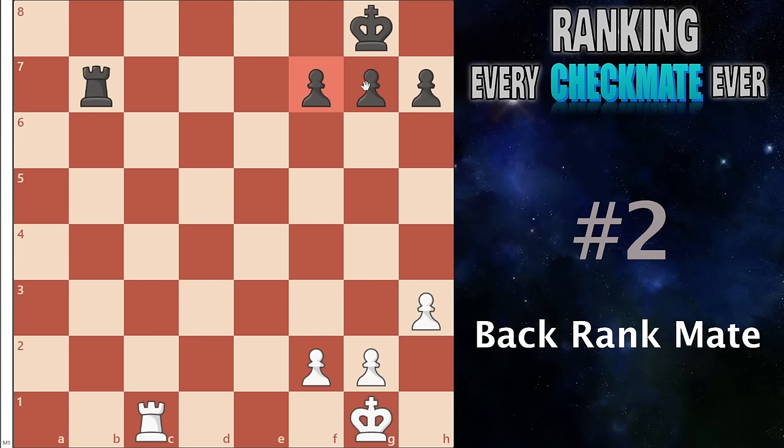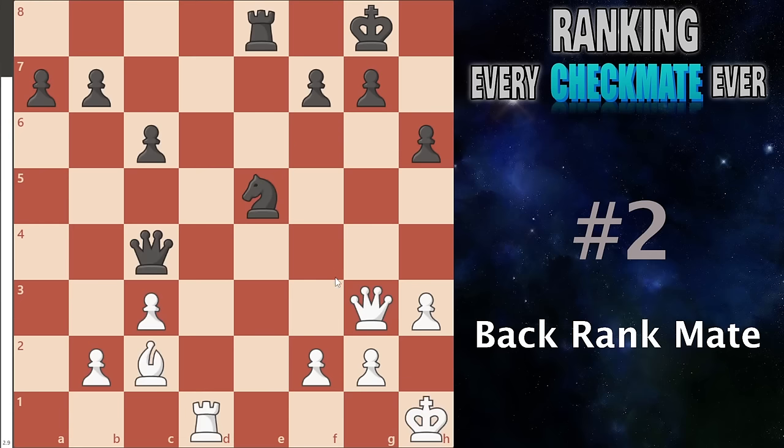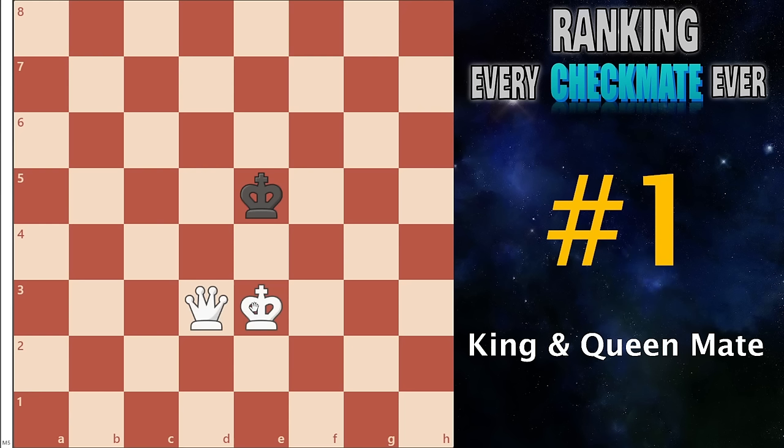Coming in at number 2 I have the back rank checkmate — extremely important. It happens when the enemy king is trapped behind three of its own pawns and you can launch your rook or your queen down there and they have no way to get out. I rate this so high because it is extremely important at the beginner, intermediate, and advanced level — unlike so many checkmate patterns. There are also so many tactical ideas that branch from it. For example, queen takes on e5, and even though they have pushed a pawn, you have a bishop covering that square and if they try to take back your rook can launch in for a very nice checkmate.